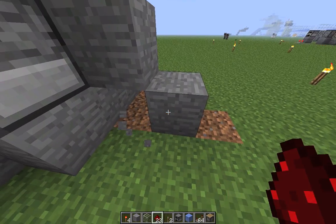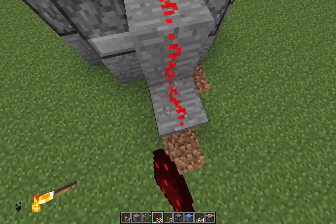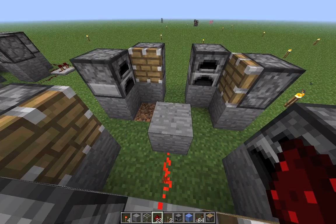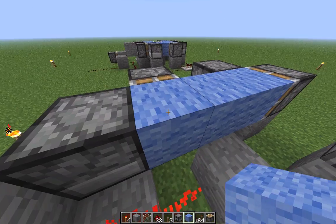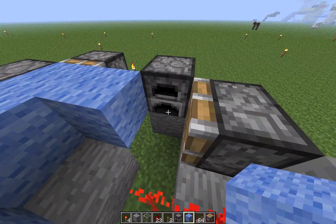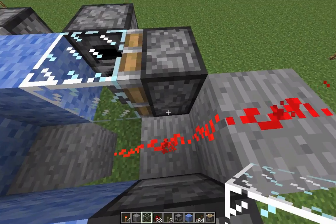Only a glass block will let it through. Then build a little bridge. All this will be surrounded by a redstone clock. Start placing your blocks — I use wool, but you can use whatever you want, as long as it's not glass, as you only use one glass block there.